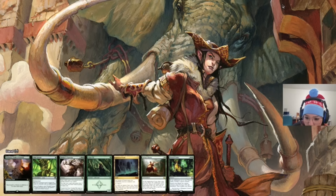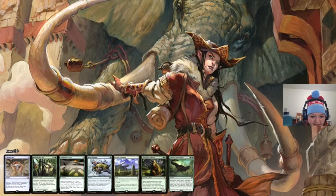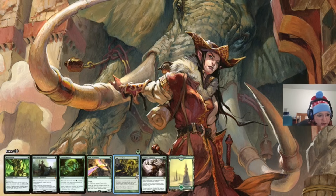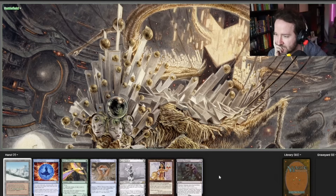We're going to mulligan this right off the bat — we don't have quite enough to get Selvala going. We have good card draw with Sylvan Library but we want to get things out faster. We can't get Selvala on the board; the goal is to get her out turn one, turn two at the latest. We're going to mulligan again. We got a mana dork so we can get her out, a little slower, but we'll keep this hand — going to put Autumn's Veil on the bottom.